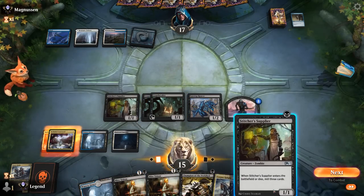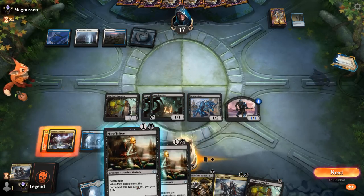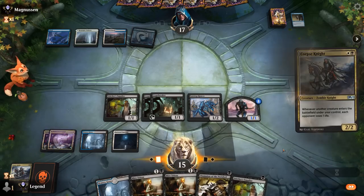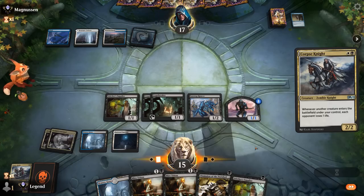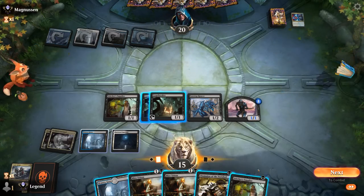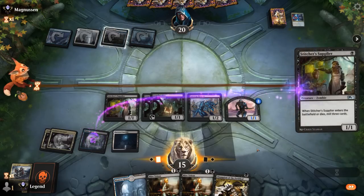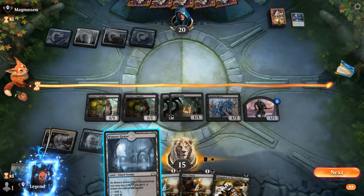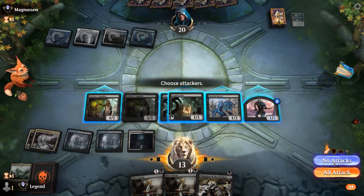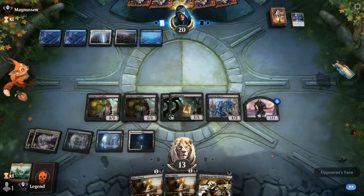We want to find Return to the Ranks and more Cryptbreakers. Maybe a Scab to set up a big attack would have been fine. Probably go for Stitcher's Supplier, or Corpse Knight into Supplier and leave Champion plus a couple of Tritons left over. Lots of Corpse Knights — opponent considers a counter spell, and it's going to be an Absorb. Now we probably just go for Supplier and pass with the plan of drawing two with Cryptbreakers. We shock ourselves to give us the option of making a Zombie with Cryptbreaker if they don't cast a sweeper.